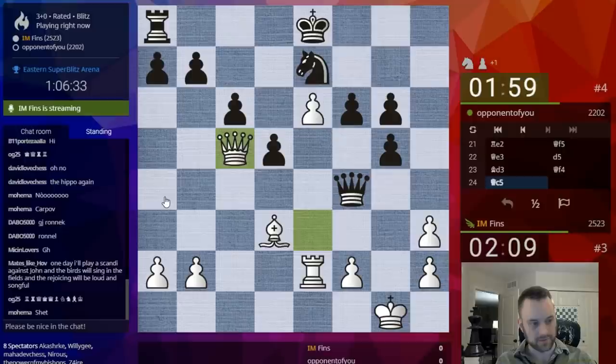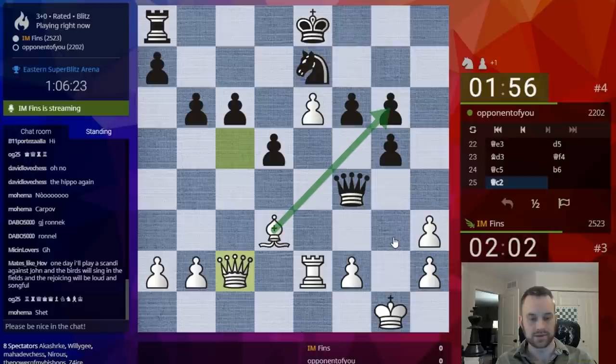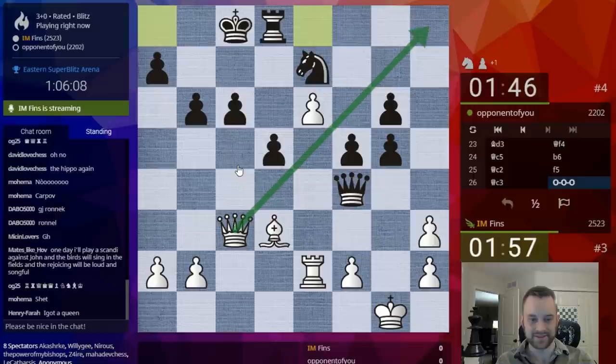This player knows what they're doing. Because if you play a line like this, you might very well want to memorize this — you probably should. Okay, B6. Maybe queen here — attack this guy. Who says the Italian is boring, right? This is called the Mahler Attack. I know some of these moves don't make sense, but this is pretty hot theoretical stuff.